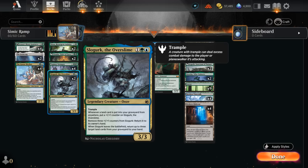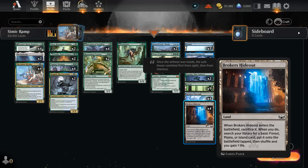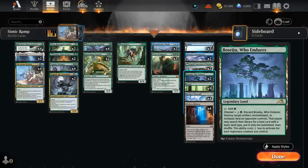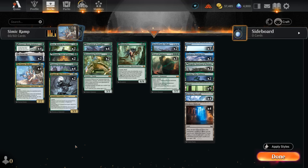We've got two copies of Slogurk, which has a bit of synergy with all these self-mill effects — whenever a land is put into our graveyard from anywhere, we can put a +1/+1 counter on Slogurk, and we can remove three of them to return it to its owner's hand, which can potentially save it from a sweeper. Whenever Slogurk leaves the battlefield — whether exiled, destroyed, or bounced back to our hand — we get to return up to three target land cards from our graveyard to our hand. This has excellent synergy with Argoth, and can maybe get back a fetchland we played early on. We also have two copies of Boseiju and two copies of Otawara, Soaring City for a little interaction, and these get a discount from all our legendary creatures.